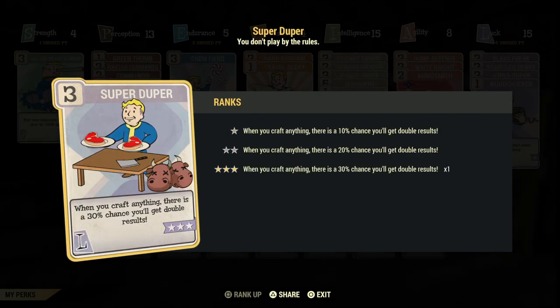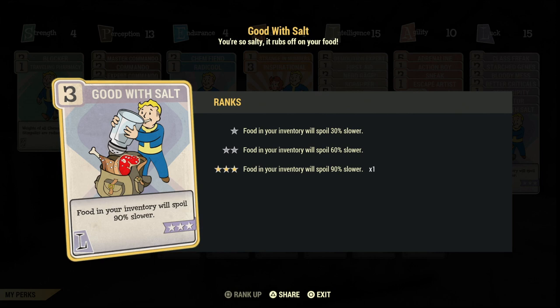For the perks, you're going to want Green Thumb so you can get twice as much brain fungus, and you're going to want Super Duper so there's a 30% chance to double your results, which means more brain bombs. And Good With Salt, just so it decays 90% slower — this includes the brain fungus and the mothman eggs also.